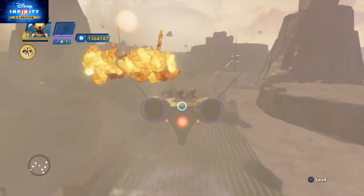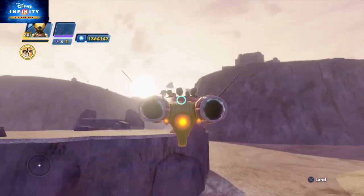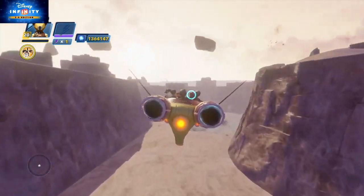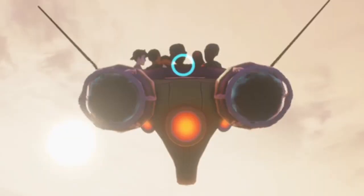Not only will you make your escape with other people, but you'll see explosions all around you as you exit the planet. Papa H created not only an authentic Rogue One experience but really nailed the Star Wars feel in this toy box. Truly remarkable and creative with inspirations from Rogue One all over it.